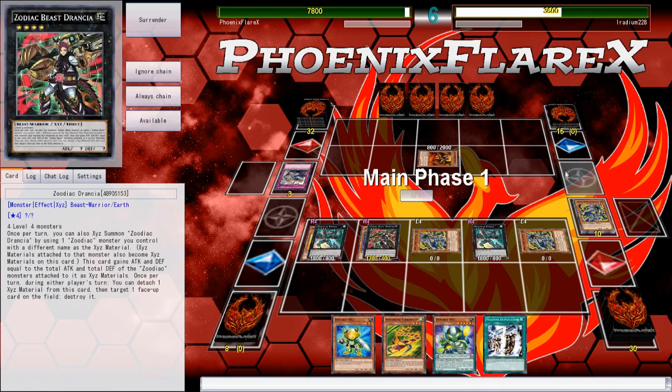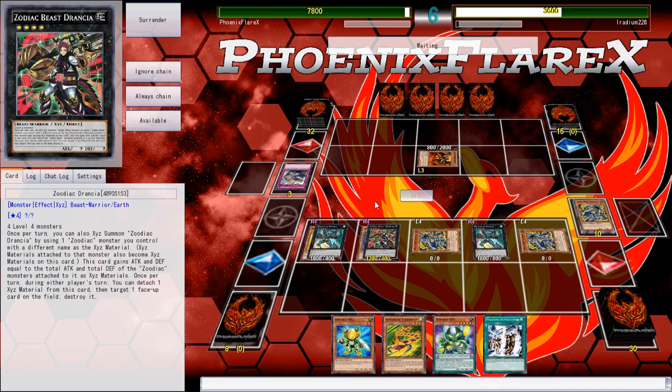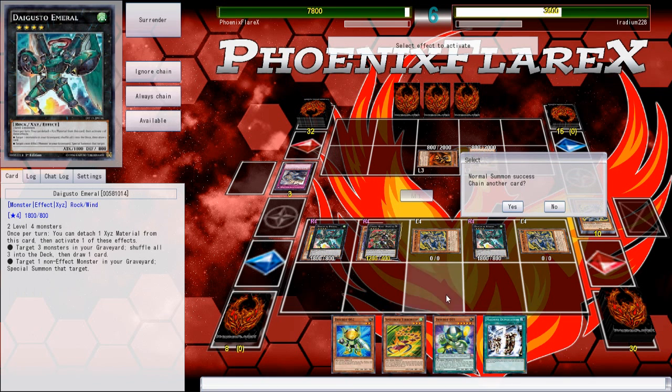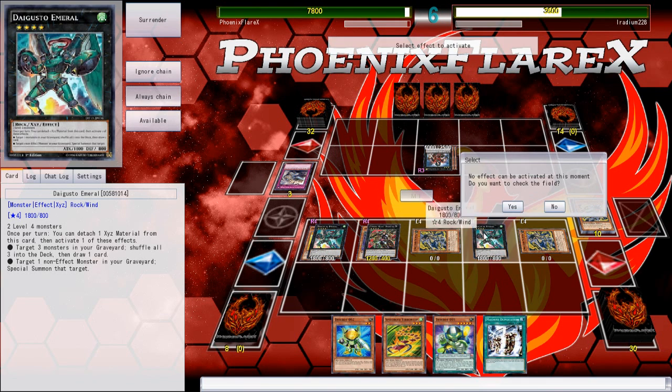That's going to be the problem. From here he's free to do basically whatever he wants as long as he can get around the Drancia. Now I could just get Interrupted Kaiju Slumbered here for what would constitute a blowout, because then both my Emerils would be gone and it would just be a bad time for everybody.